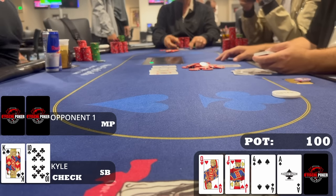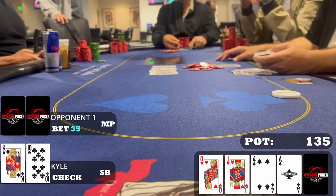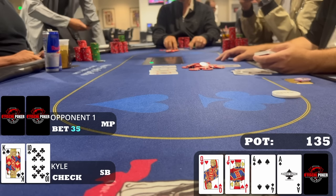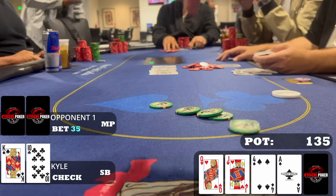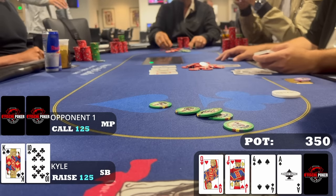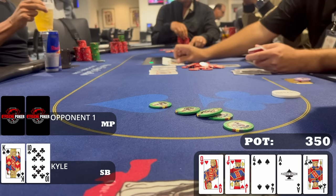We don't have the betting lead so we check to our opponent who doesn't seem scared of the ace — he bets thirty-five dollars. We size up big here: there are heart draws to get value from, spade draws too. If my opponent didn't care about the ace, maybe he has ace-queen, ace-jack, or jack-queen. Maybe he has king-queen and is happy to put in more money with pair plus straight draw. We raise to one hundred twenty-five dollars. My opponent calls without thinking too long — he has about four hundred behind. I'm definitely going for the max on any safe river card.